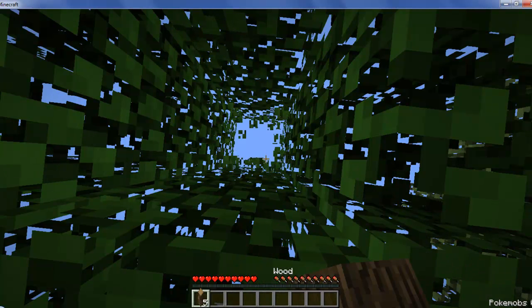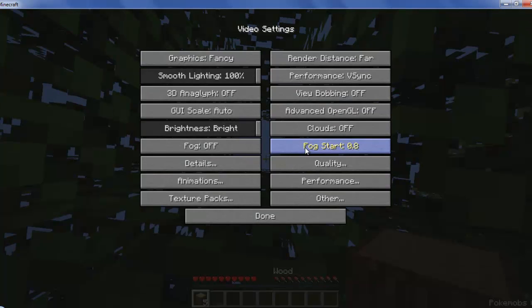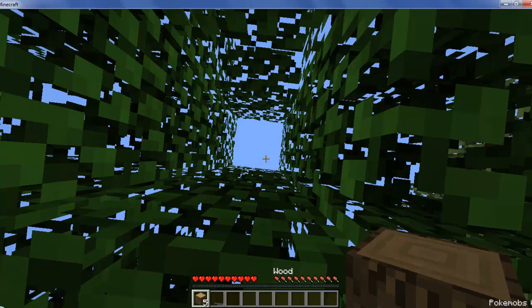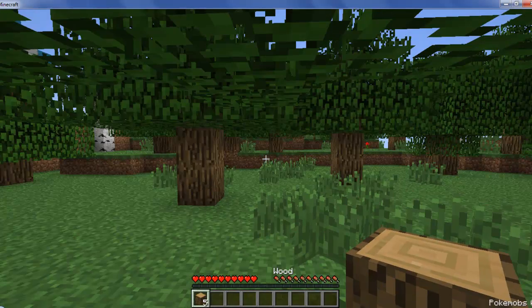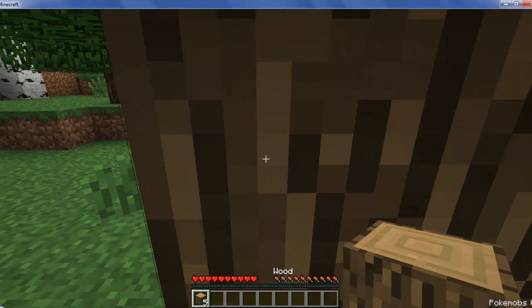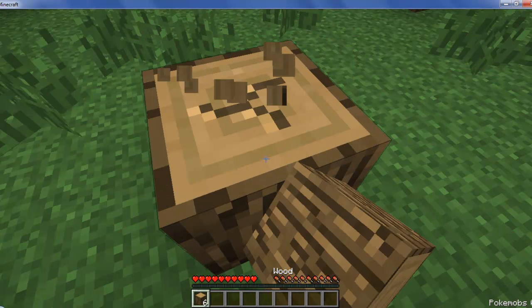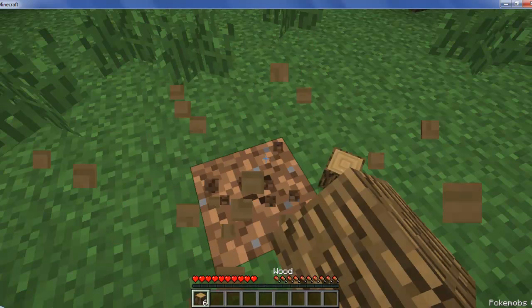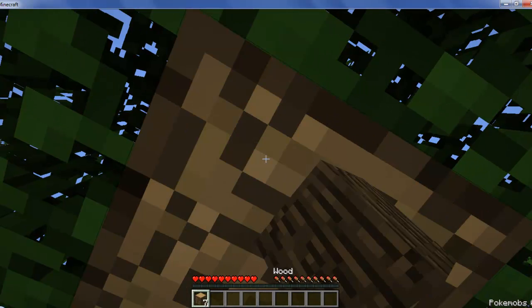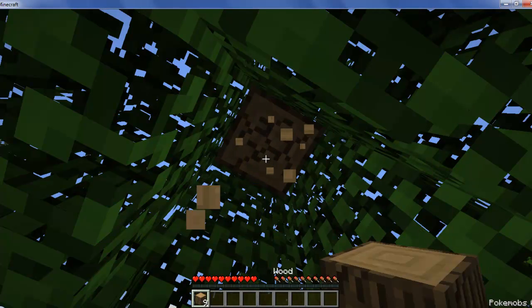So yeah, just going to grab some wood here. Let me check something — difficulty: normal. Video settings: for render distance let's try normal, maybe then it won't be so laggy. I don't know why this is lagging so much. I don't have the greatest computer in the world, let's be honest — just a regular HP — but I work with what I have. So I'll grab 16 logs and then move on, try to find coal, and make a little house.